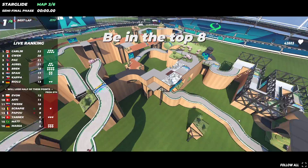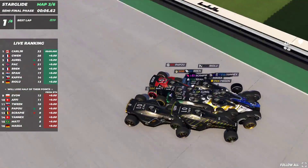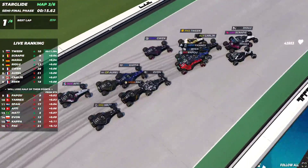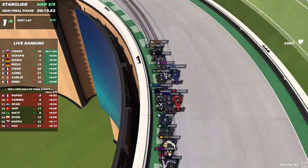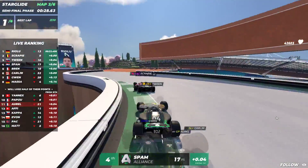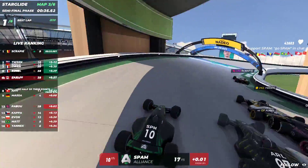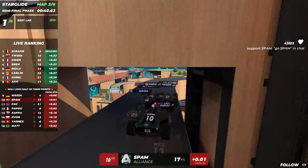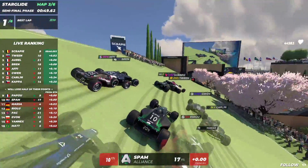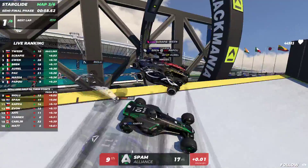End of the warm-up — map number three and remember, you lose half of your points. We have started. Can I get a T-tours in the chat? Riolu so far in the lead. Spam actually looking really good already in top four. The Belgian player Scrappy, who has not done the best job so far this step, is now leading the pack on map number three. Spam in the red but it's only lap number one. Into the identity already — Pack with an incredible risk.